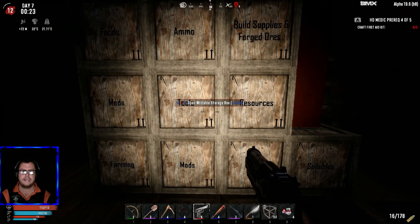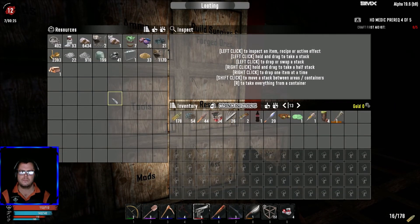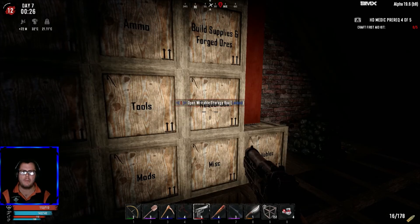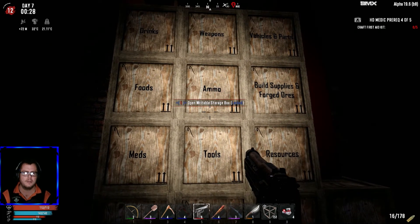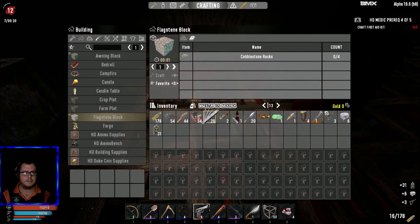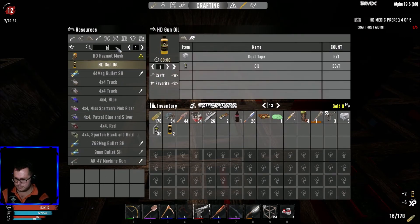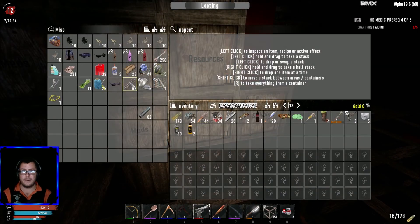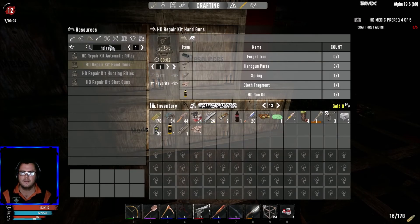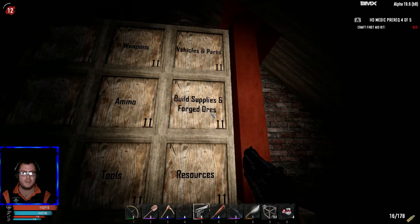Let's make ourselves a gun repair kit — at the moment this gun is going to run out of quality and we'll have a problem. We need some duct tape and HD gun oil. For the HD repair kit for handguns we need one spring and one cloth. It's very expensive to repair stuff, but in this mod you get a ton of resources so it won't be a problem. We also need forged iron — at least it's affordable.